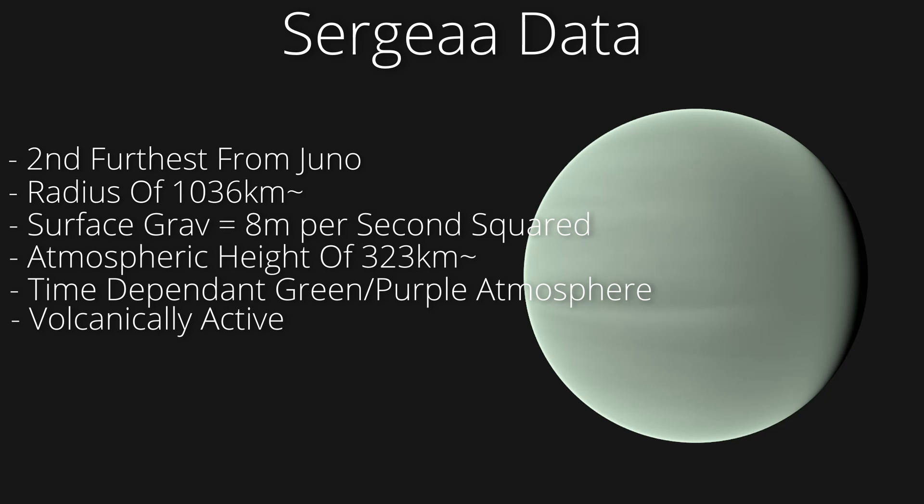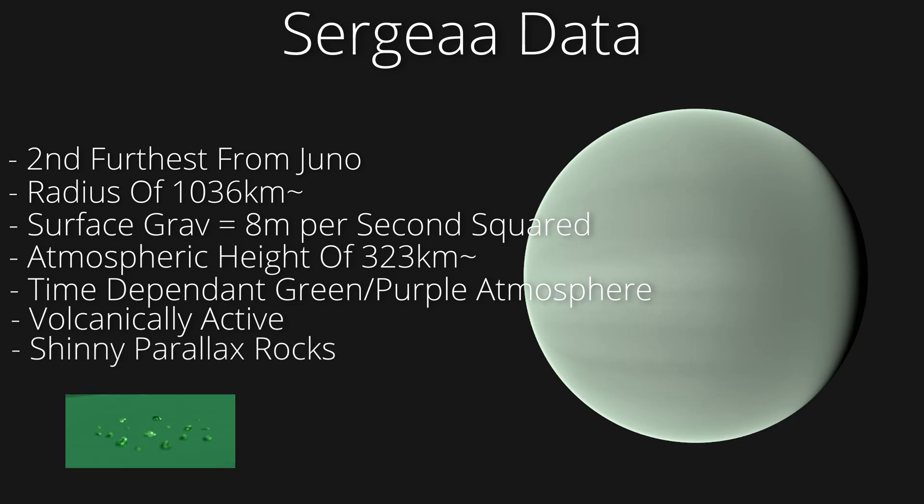It has lava lakes and active and inactive volcanoes. With the parallax mod enabled, we can see that the rocks on the ground have shiny bits on them and they're also kind of glass-like. I'm not exactly sure if the shiny bits are metal or if they're some sort of glass — it's hard to tell.